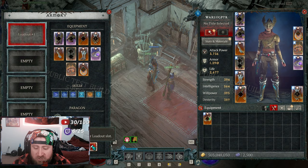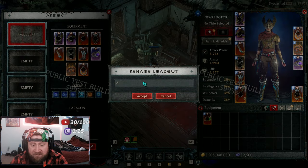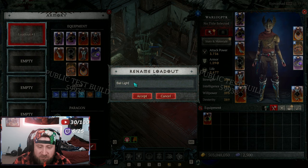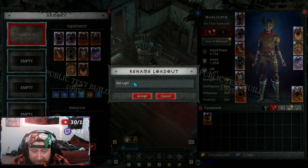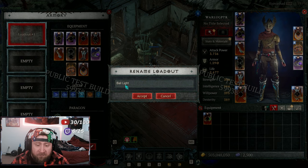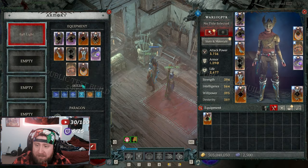You can rename your builds. We'll rename this one 'ball light' — excuse me, 'ball lightning.' We only get twelve characters for the name, so 'ball light' it is since that fits within the character limit.